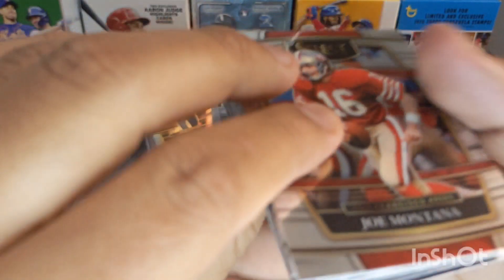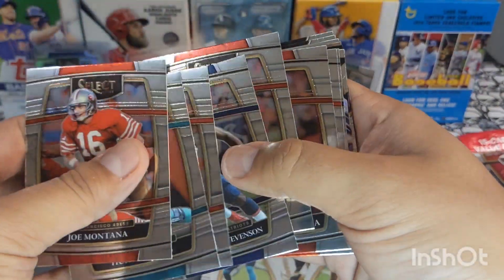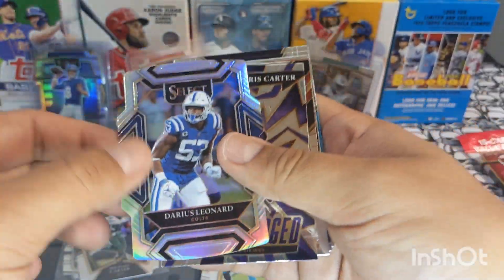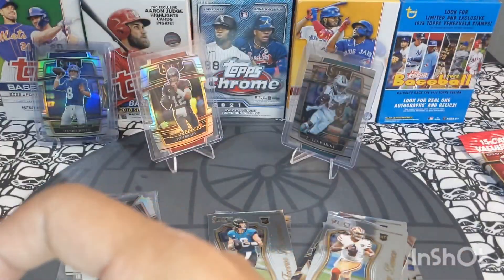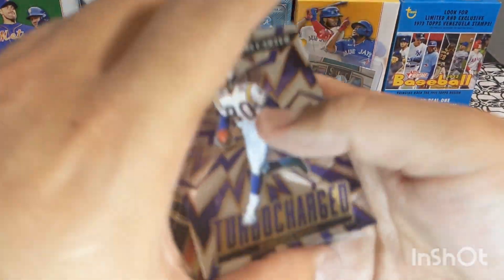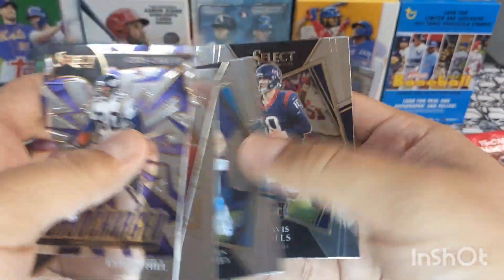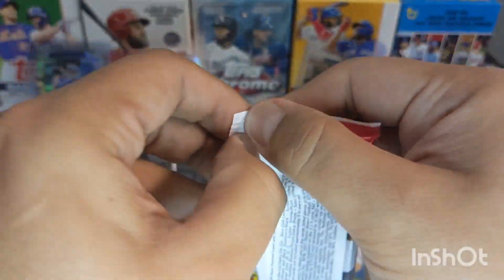We got a Joe Montana, a Hunter Long, Tyreek Hill in the wrong uniform — what the heck is that? And we got a Darius Leonard from the Colts silver die cut, very nice. We also got a Chris Carter, Tyreek Hill again, and some base.